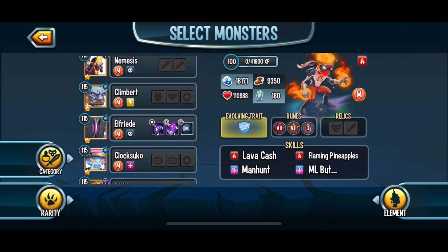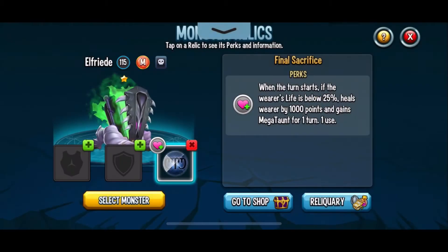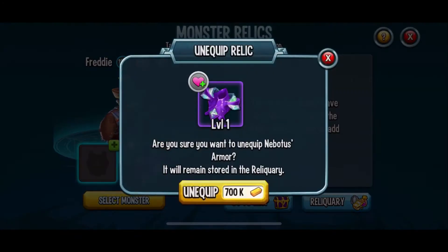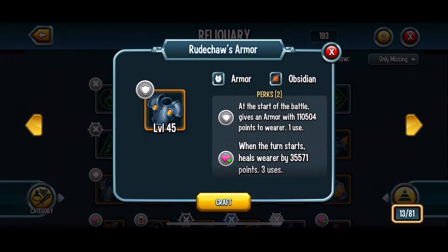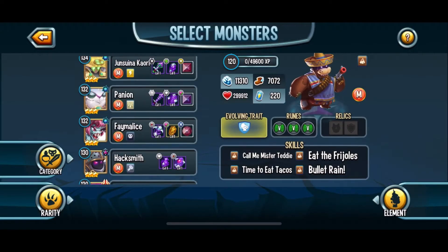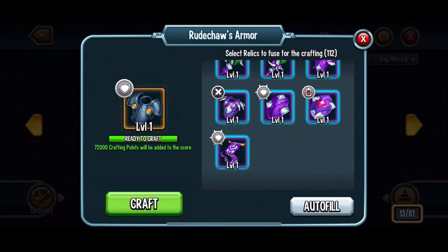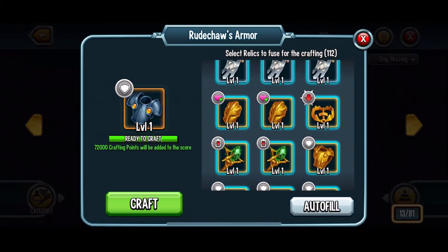Sorry Alfred, we're gonna have to take off your two relics as well. Hopefully that should be enough — let's go down to 'Only Missing' again. I'm still missing some relics, so it looks like Teddy VR, you're getting your relics removed as well. Oh wait — I forgot that my family's character actually has a gold relic on, so this should be the final loose end to tie in order to get Rucha's Armor.